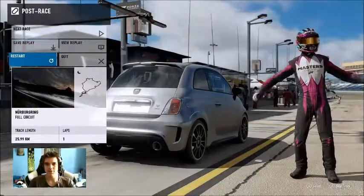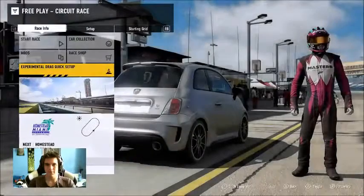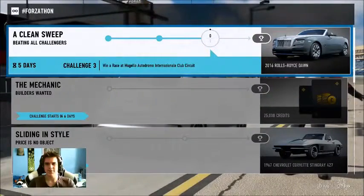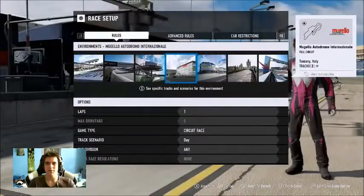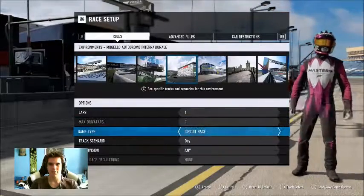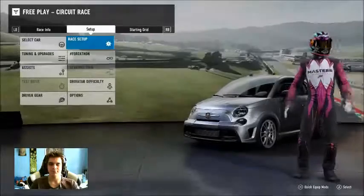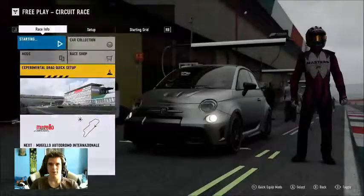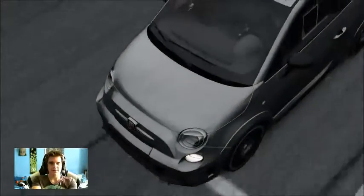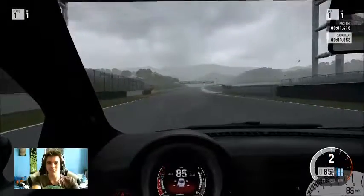We've made progress in Clean Sweep. Oh — Nürburgring full circuit at night, that's interesting! Check Forzathon to see what we're doing next: win a race at Mugello club circuit. So go to race setup, find Mugello. Make sure — one lap, no drive tires, circuit race, track scenario day, car division any. Click A.